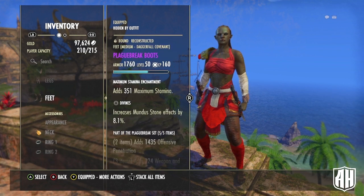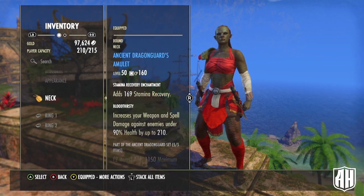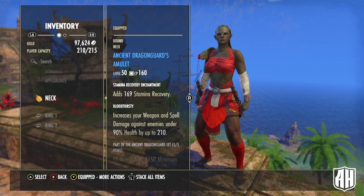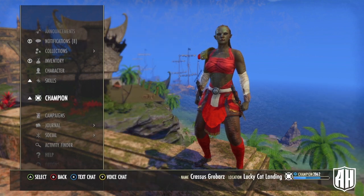I deliberately didn't gold out all my gear — I want to give more of a middle-of-the-road average player build in case you don't have a lot of money or materials. For Ancient Dragon Guard jewelry, all three pieces — on the neck I like a little extra stamina and cost recovery. You could go with another weapon damage enchant, but I like the recovery bonus. Then weapon damage and crit chance on the other two rings.